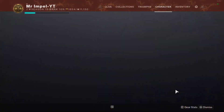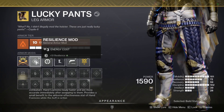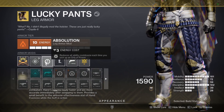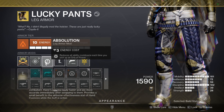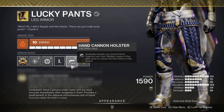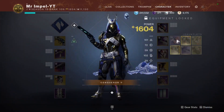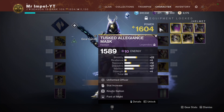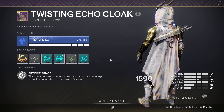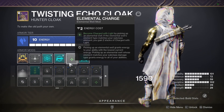Now moving to the Lucky Pants — we're using more Resilience because we already have 100 mobility and 100 discipline, so we might as well get Resilience up to be more tanky. We have all ability cooldowns when picking up an orb of power — we're making orbs of power with Malfeasance. There's also Auto Loading Holster, which comes automatically on the Lucky Pants, which is awesome. Then High Energy Fire, because we'll be using elemental shards which give us both Font of Might and High Energy Fire at the same time. To get the charge, you'll need Elemental Charge — whenever you pick up the well you get plus-two stacks of charge with light.